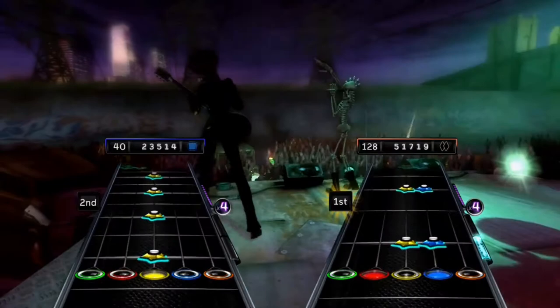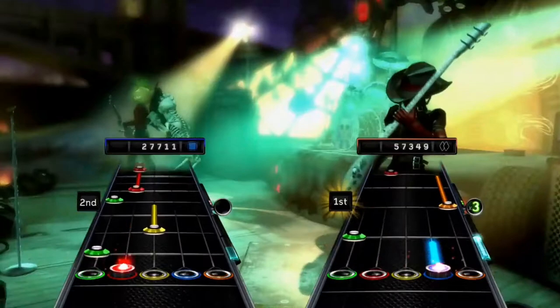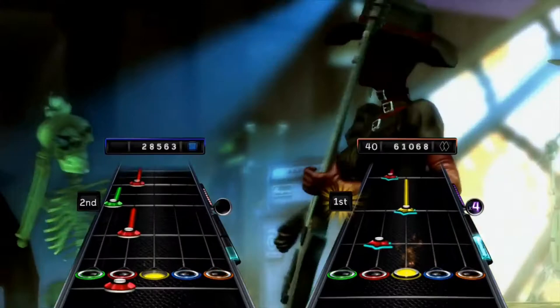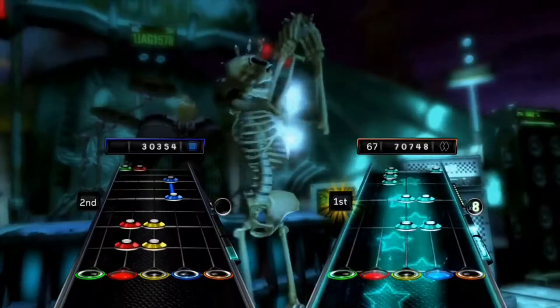There are more multiplayer modes this time around featured under the Rockfest mode. First is Momentum, where everybody starts at medium and their difficulty increases as they continue to perform well. Streakers mode gives players points for streaks, so they better hit every note they can or risk losing. In Perfectionists, players are ranked on their percentage of notes hit in a section — the player with the highest percentage gets the most points and the lowest percentage gets the least.